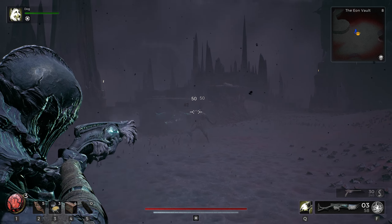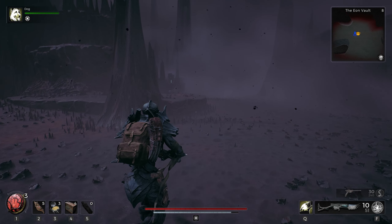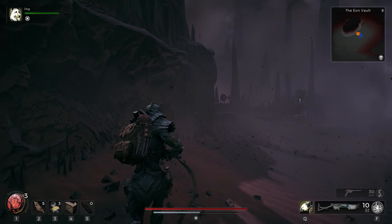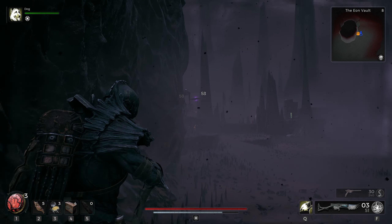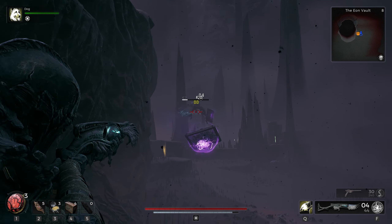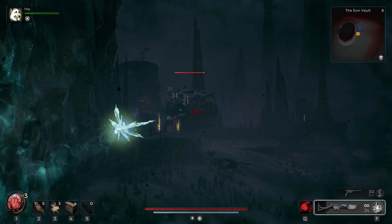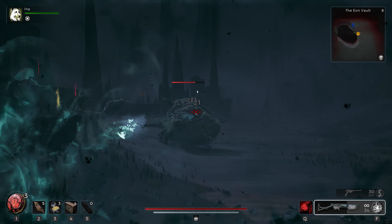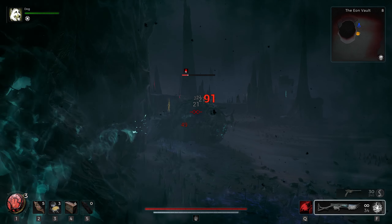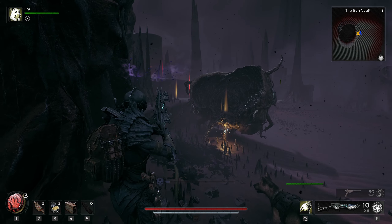Just gonna take out this enemy right here. This area seems to be bigger than the one before. Watch out for that ghastly enemy and for the reloads. Looks like we got some more — okay, got an abomination. Let's do our special. This thing takes quite a few hits; if we didn't have our special we'd still be fighting it.